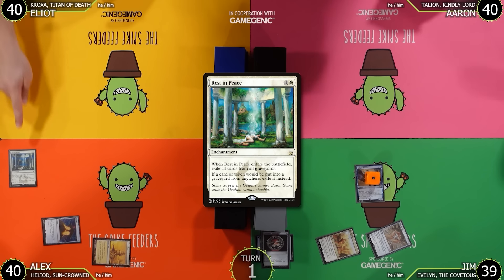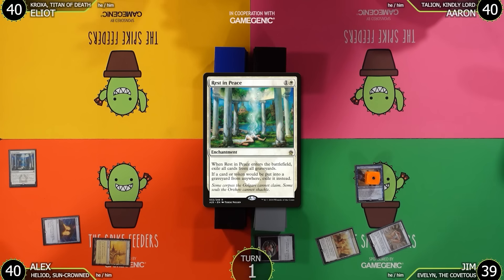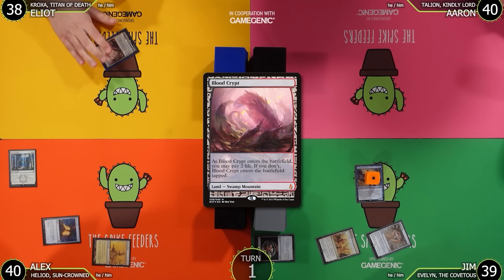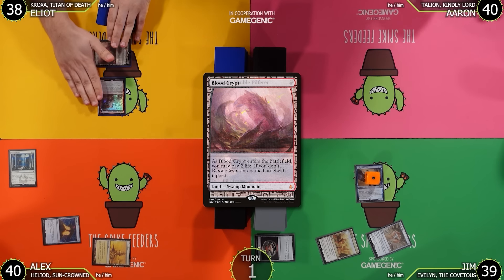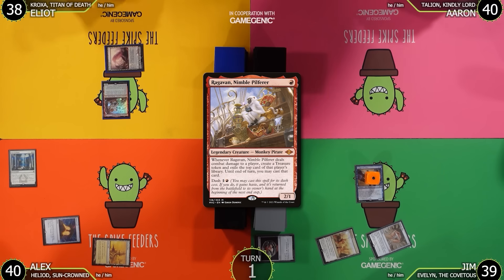The Talisman stays in the graveyard, but there's a Rest in Peace ETB trigger — could you exile your graveyard? After priority passes, Alex passes. It's Elliot's turn — he draws a card, plays a Blood Crypt, and casts Ragavan, Nimble Pilferer. He's hoping Ragavan finds a Disenchant off somebody's library real quick. He'll pass the turn.